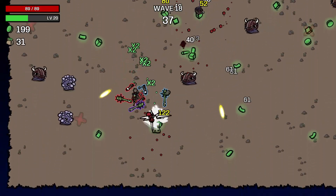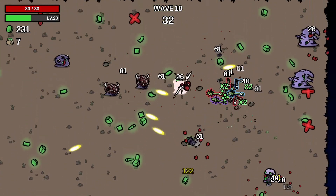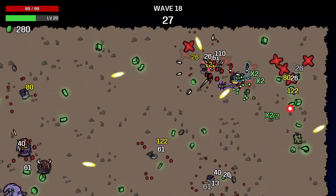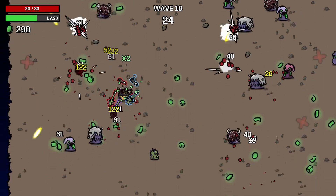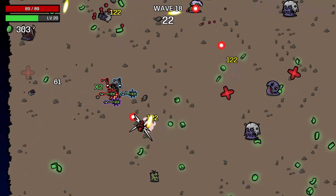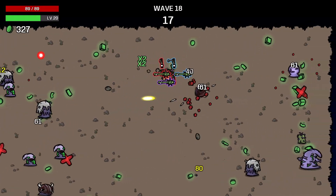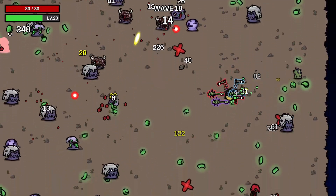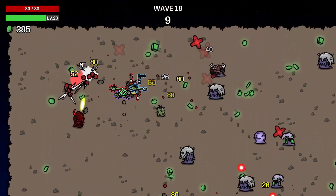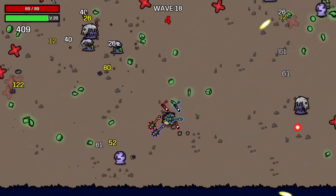Waves are going to just be the easiest thing in the world. The bosses are going to be difficult for us, mainly because I am mechanically bad at dodging. Look at our life — it's going up like crazy, our lifesteal is going up like crazy. Our regen is now in a positive spot.